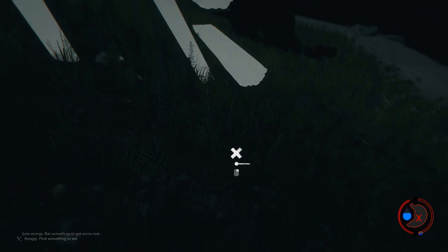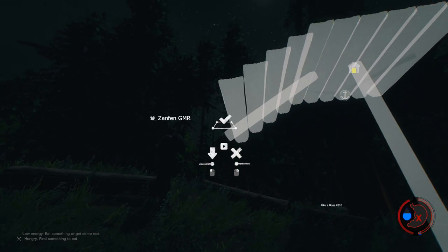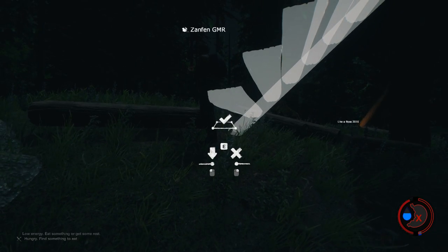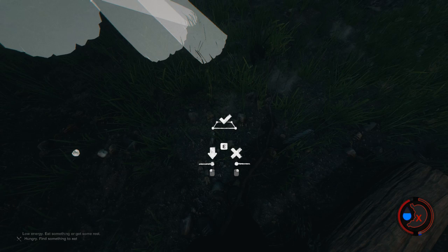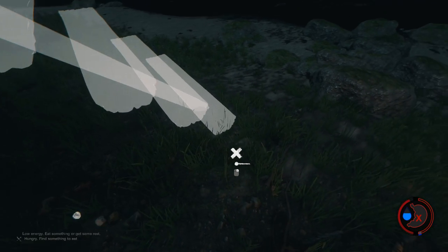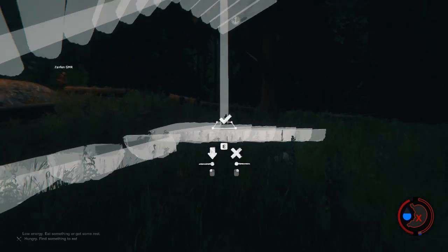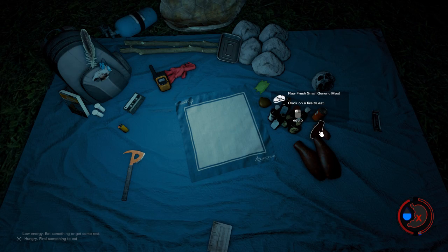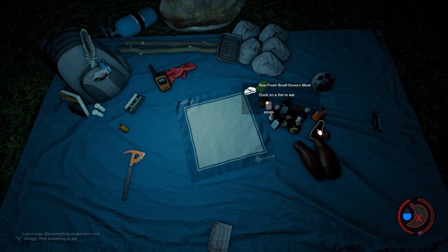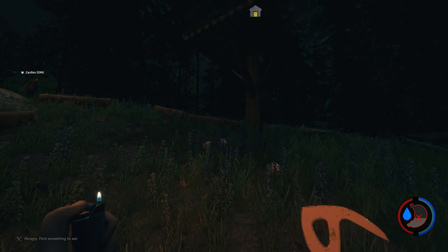It keeps giving me an X with a line. I almost have to place it myself. There we go — finally. You won't see the ghost image until you lock it in. To eat, press I and click on the items in your inventory.